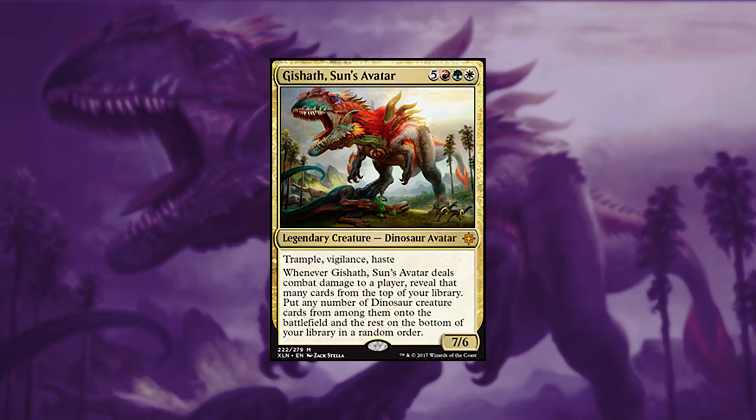This deck wants to ramp up mana to get Gishath out early and cheat dinosaurs into play. As the game progresses, you want to take advantage of the Enrage mechanic, fighting the smaller creatures to make way for your bigger dinosaurs.